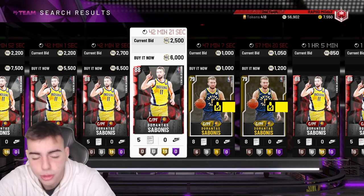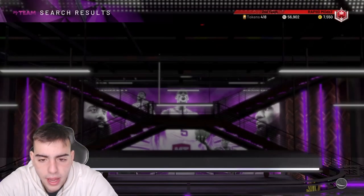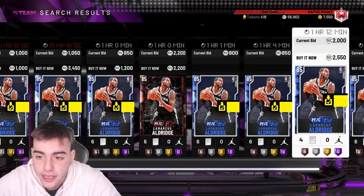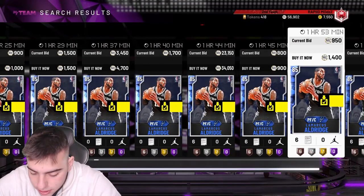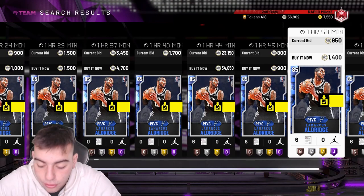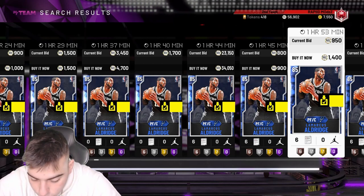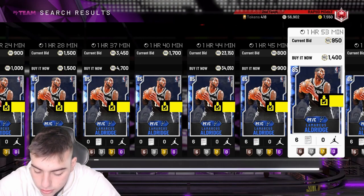LaMarcus Aldridge is pretty much guaranteed a moments card at this point — I think we only have a sapphire. He's dropped 16-10, 22-11, 17-12, 25-12, and 49-and-5. He's definitely one of the most definite moment cards coming for sure.